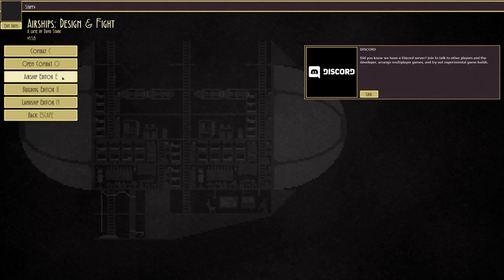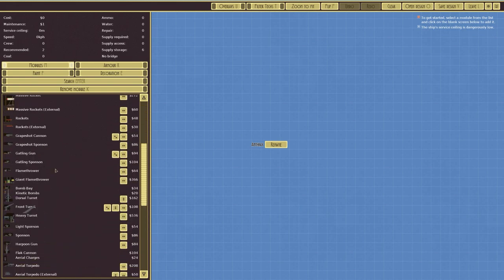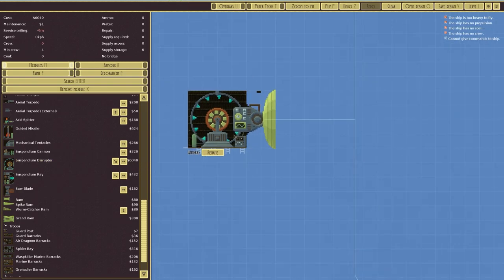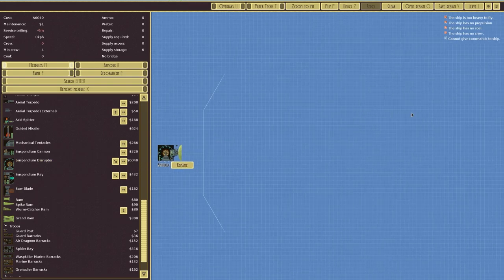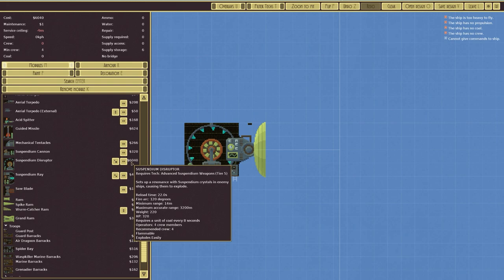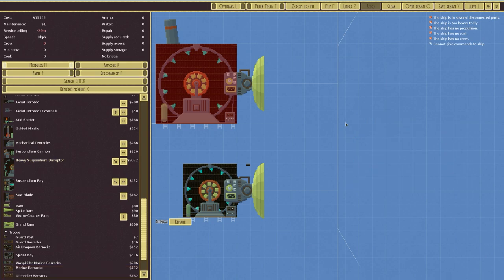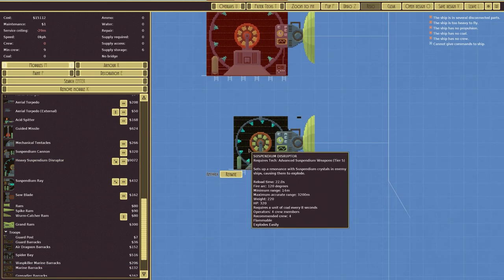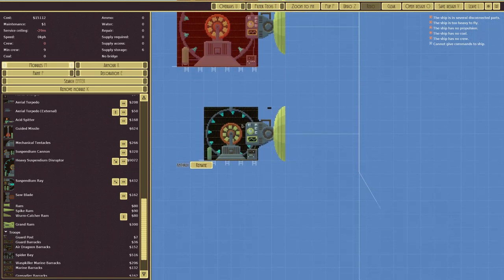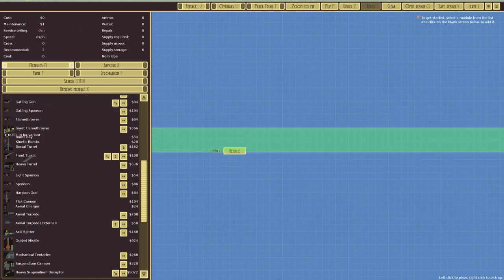We're going to do another bit of building, this time going over to the airship editor. There's been a variant of weapon added — the suspendium disruptor — which disrupts the suspendium crystals in anything that flies, making crystals crack so things fall out of the sky. It's very expensive; the smaller version is 6,000 and the heavy suspendium disruptor is 9,000.